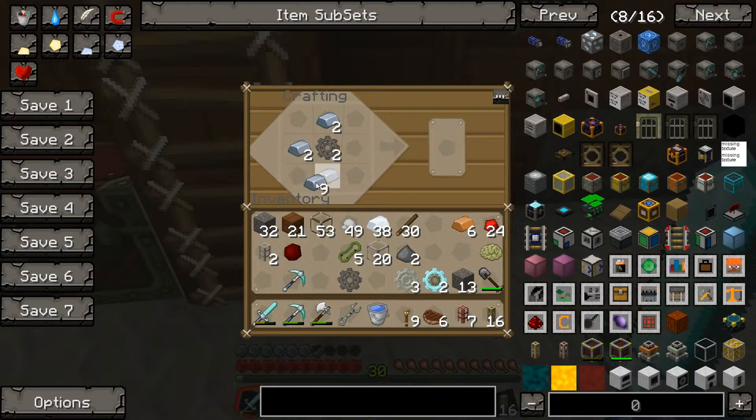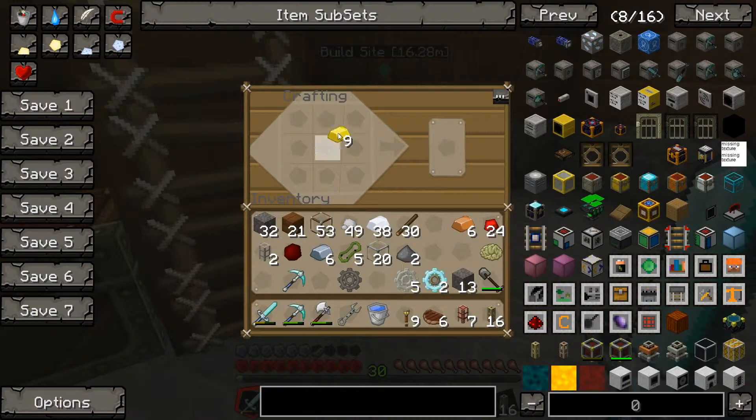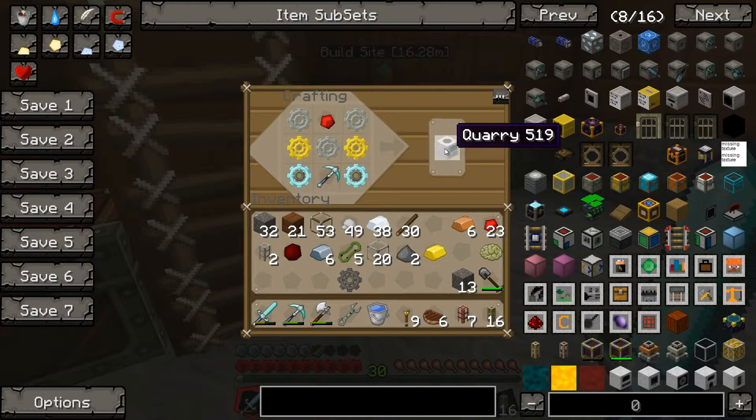I'm going to need eight more gold — thank you. Two diamond gears at the bottom, two gold gears on the sides, one, two, three — redstone and a pickaxe. There we go — quarry!